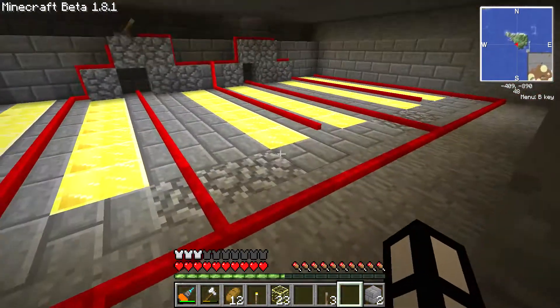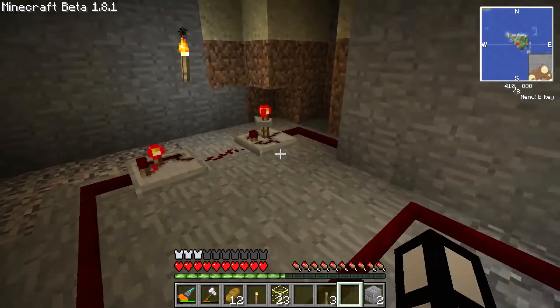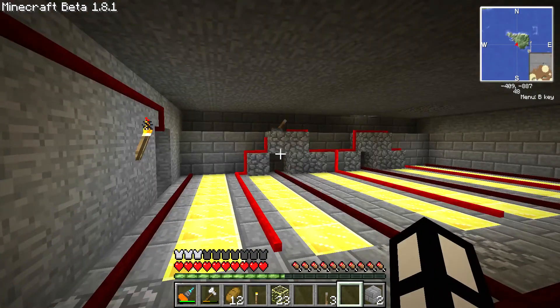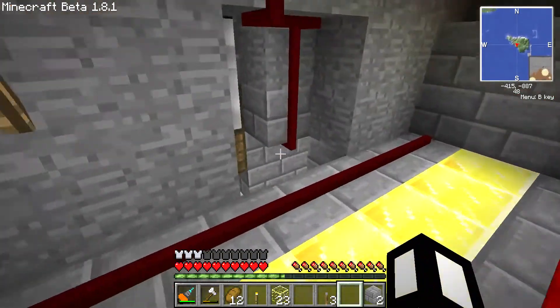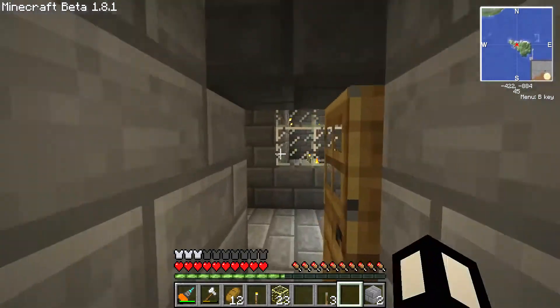I love redstone, because the distance the power can go is about 16 times normal - it's great. This little timer switch, as you can see, you can set it to absolutely anything you want. But anyway, this isn't about red power, but it is a brilliant mod. All the wiring underbelly there.